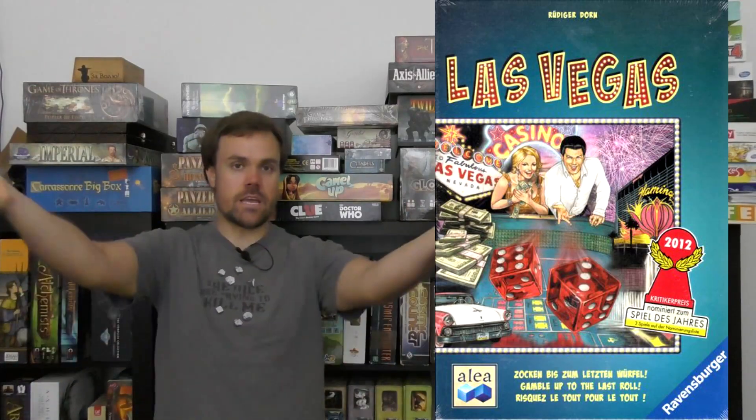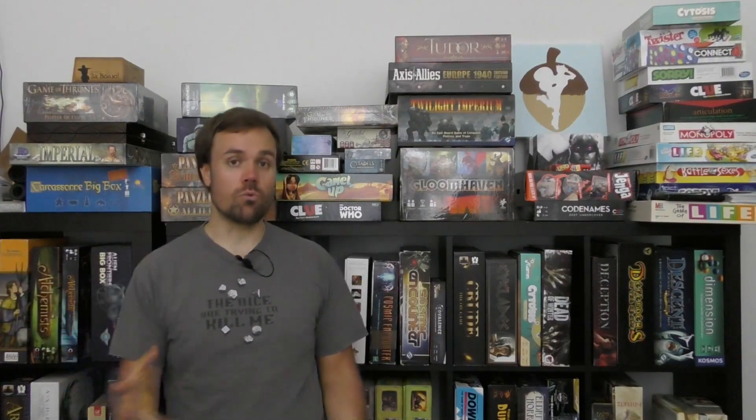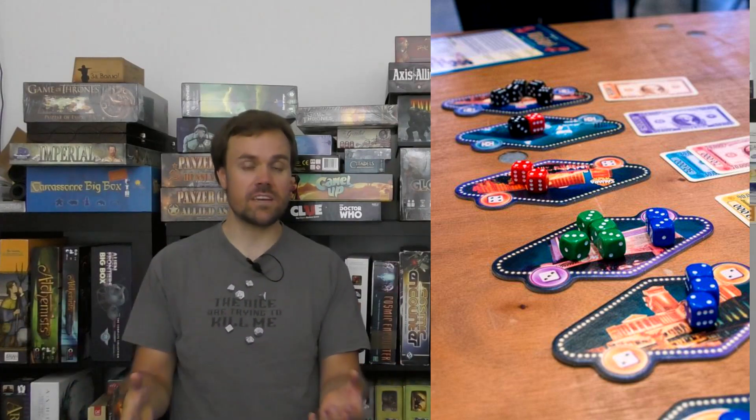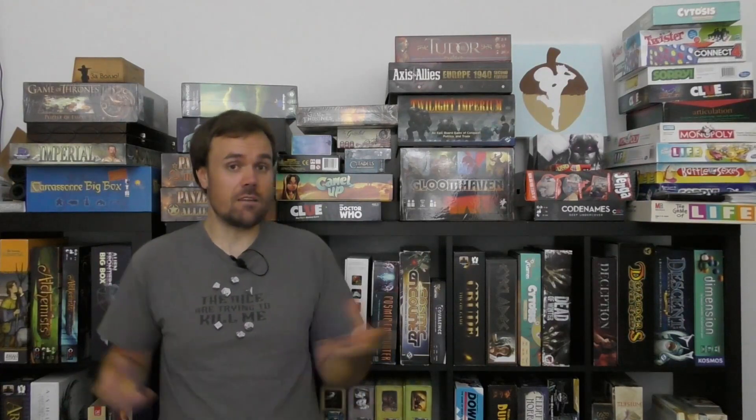At number 7, I've got Las Vegas. Of course, we have to have a game that's about gambling-ish, sort of. You roll dice and then you place them onto individual sections to try to get as much money as possible. There's press-your-luck where you can re-roll your dice a few times to try to get something with more cash associated with it. It's low on the list because you really are fighting that randomness — but I love that they allow you to re-roll a couple of times and you always have options for the one-through-six pips. It does it in a really good way, and thematically it really fits because it's Vegas, baby — you never know what's going to happen. Las Vegas, my number 7.